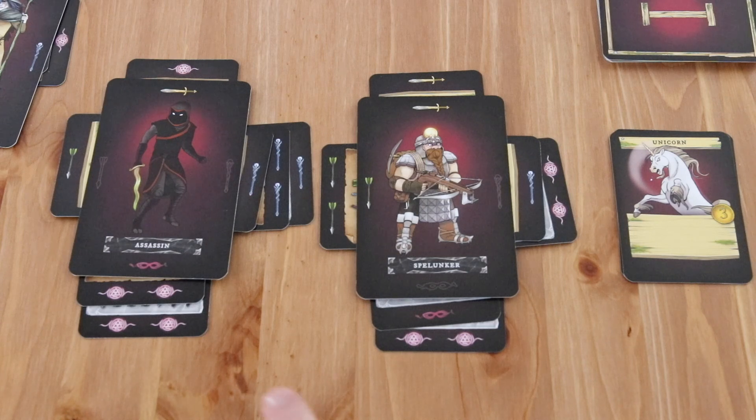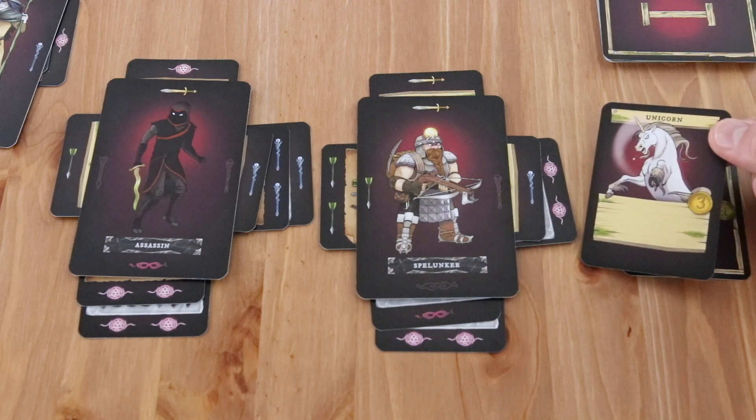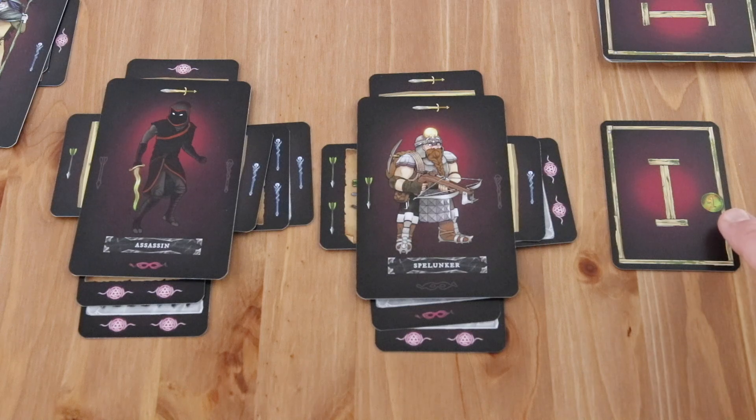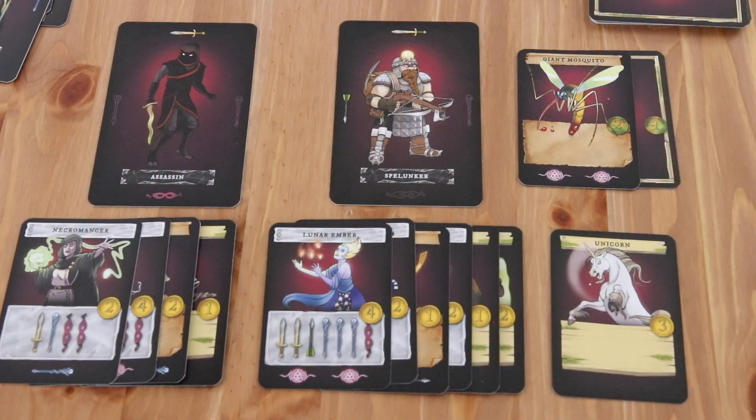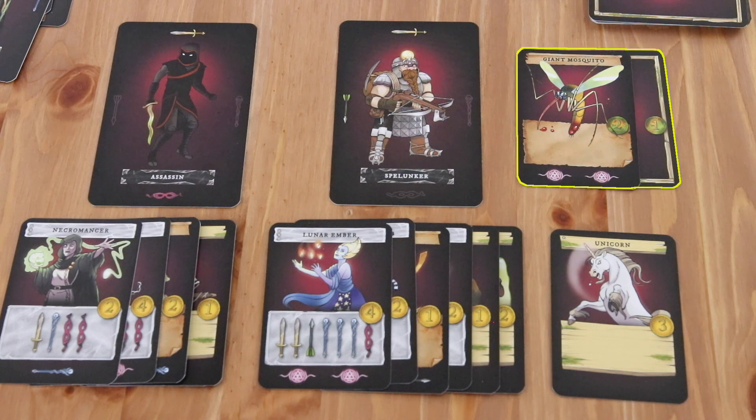At the end of the game, players score the face value of any coins under their hero card, the face value of any coins face up in their stack, and one negative point for each undefeated monster in their stack. Note that some cards have negative values on their face side. The player with the most coins is declared the winner. If multiple players are tied, they share the victory.